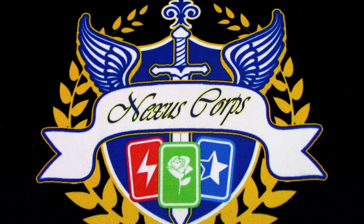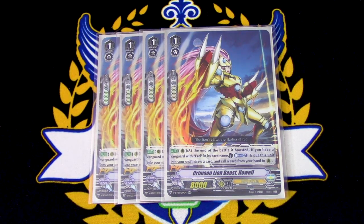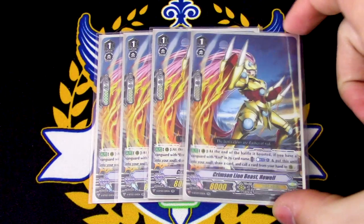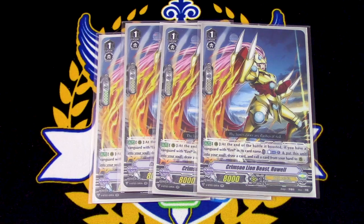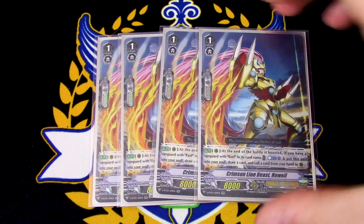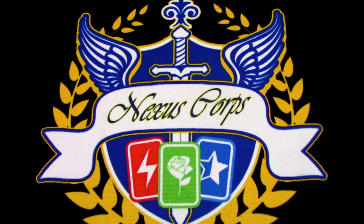New card for grade ones: we got rid of Haugen and we're running Ho-El. Ho-El's skill is at the end of the battle that it boosted, if you have a Vanguard of Ezel, you Counterblast 1, put this into the soul, draw, and then call a card from your hand to rearguard circle. It's kind of like Moxlash Dragon in a way, but you can only use it once versus continuously if you keep Moxlash on the board. You also have to have an Ezel Vanguard so it doesn't work if you ride Sagramore. You do it during the battle phase after a boost — draw and pick something in your hand to call to rear. Really good card, and it helps you pay the cost for Wonder Ezel's Superior Ride skill.